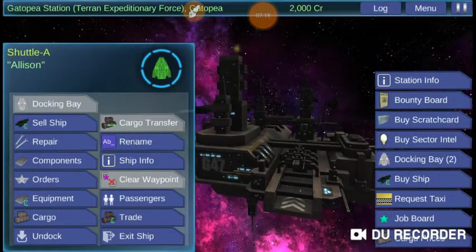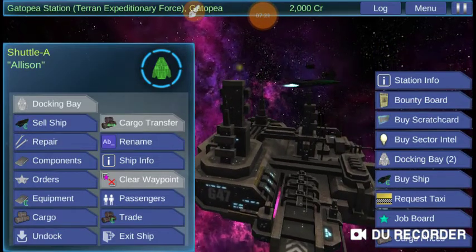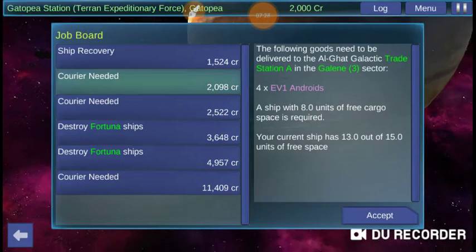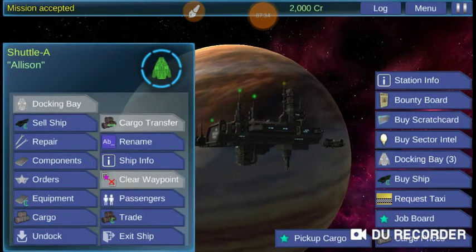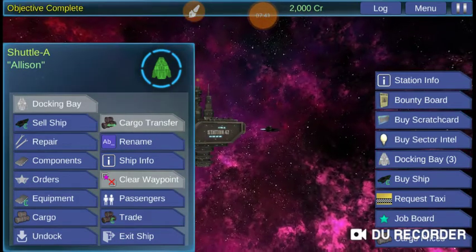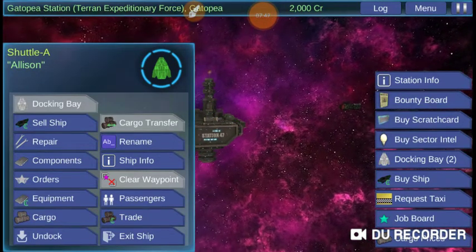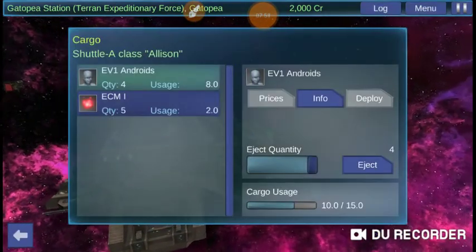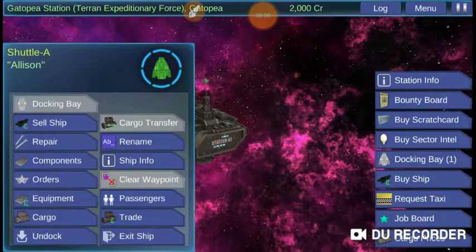For now, let's go ahead and be a courier — that'll get us started. Let's go to the job board again, pick up this stuff here, and accept. Now we're going to pick up cargo. Sometimes there's a chance the cargo is not always going to be at the station you're at. And now if you go to cargo, you'll see it in your cargo bay. So we have to drop off for Android someplace. Let's undock.